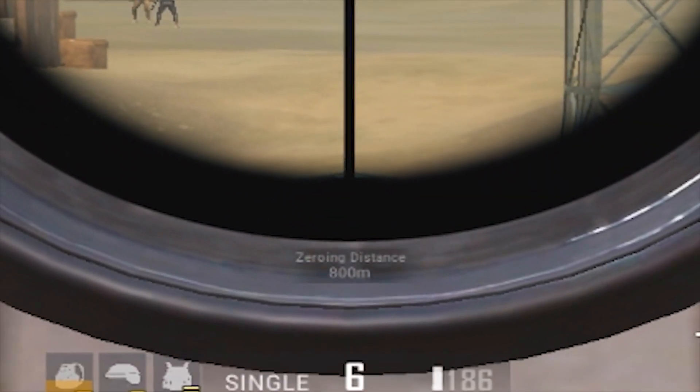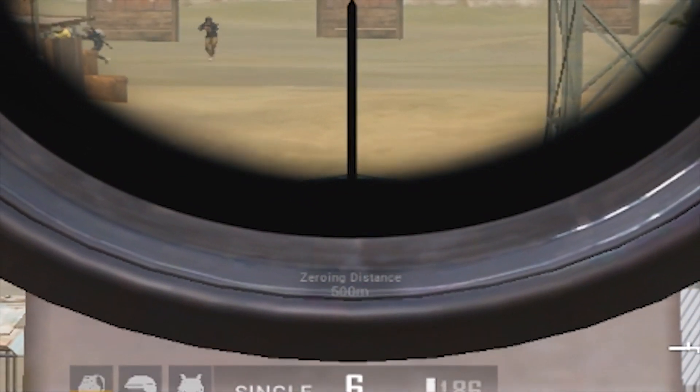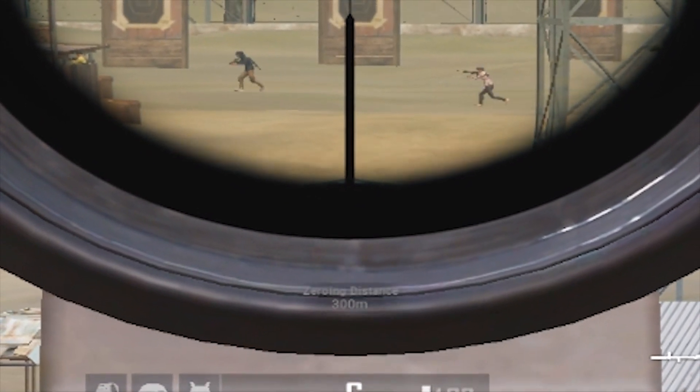For adjusting the zeroing distance you have to press Page Up or Page Down. By pressing Page Up you will increase the zeroing distance, and by pressing Page Down you will decrease the zeroing distance.